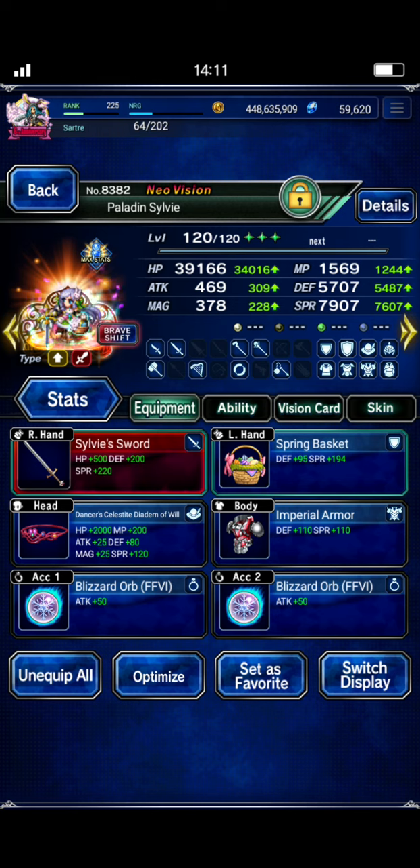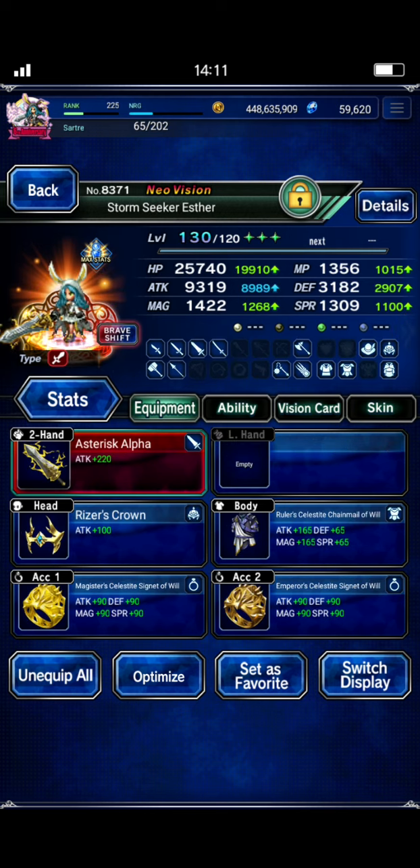You do want to keep in mind that all your units need to be charm resistant, because the boss does an AoE charm ambush. Sylvie is naturally resistant to charm, so that's perfect — don't have to worry about that for her. Esther is also naturally resistant to charm, so don't have to worry about that either.